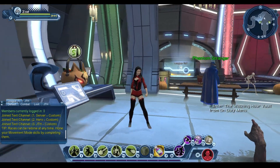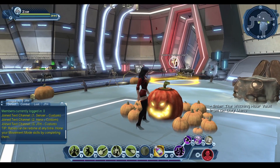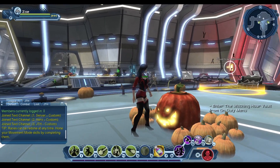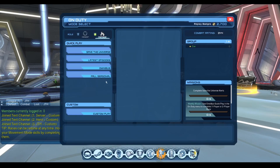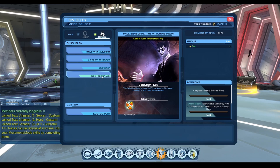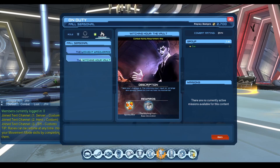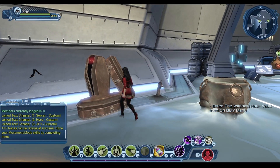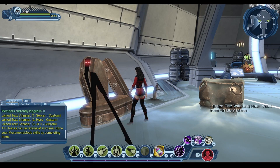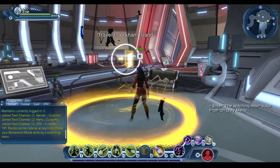That's pretty much it for feats this year. This little character here gives you the quest to the vault — you can reset it. You can see the Witching Hour vault doesn't require any combat rating. To enter, go to Seasonal on the On Duty tab of the Omnibus and you'll see it there. You can also get the quest to do the race if you interact with it, and then you teleport to Arkham Island.